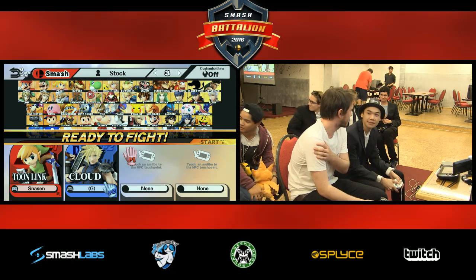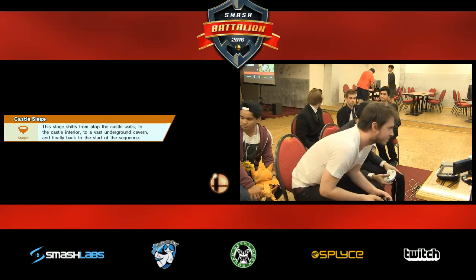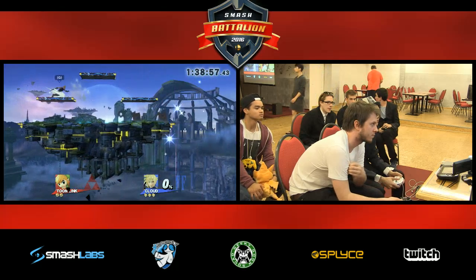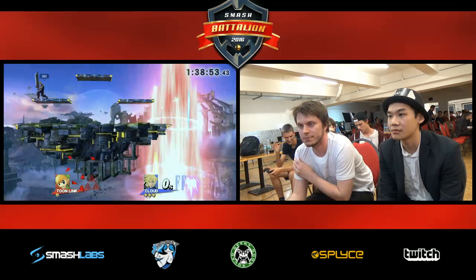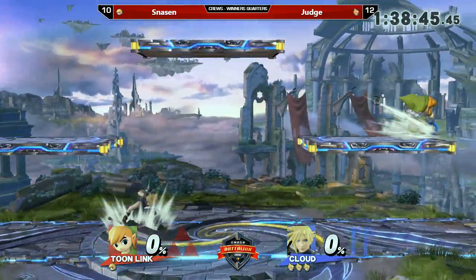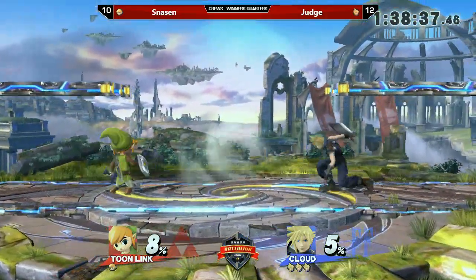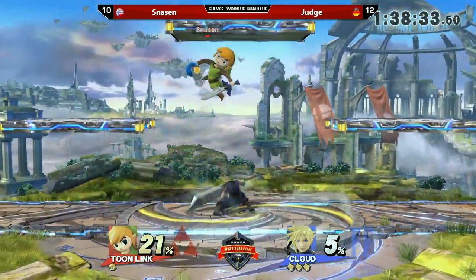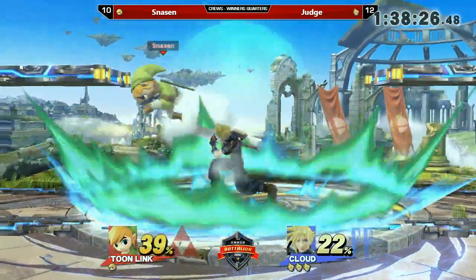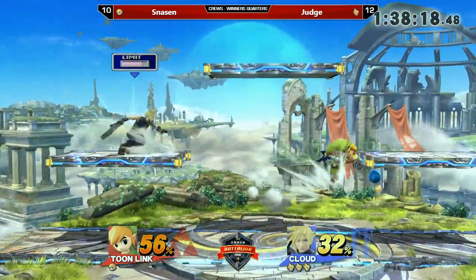Limit Charge means Toon Link can't just passively throw items, because when Cloud gets his Limit, that's going to be really scary. I think Cloud is a pretty good choice right now — he's a pretty good character in crew battles because of his charge. In clutch situations, his Limit moves will kill pretty early, which is always a stock advantage for his team. The only thing that can backfire is if the other team has a counter for Cloud, since his recovery can be exploited. But right now Judge is going in, not really caring about the projectiles — if Toon Link just throws projectiles, Cloud can just charge his Limit.